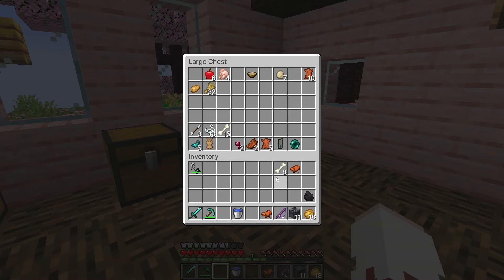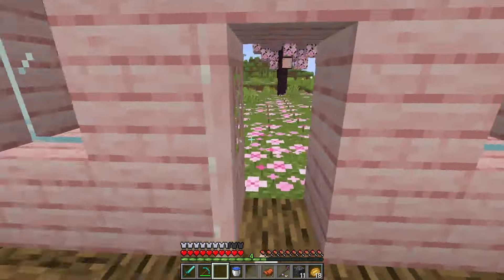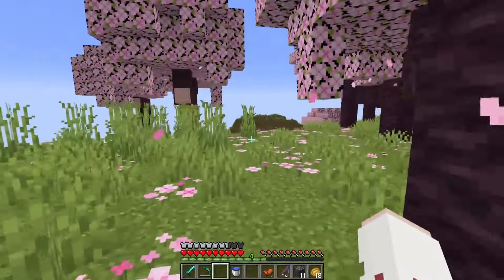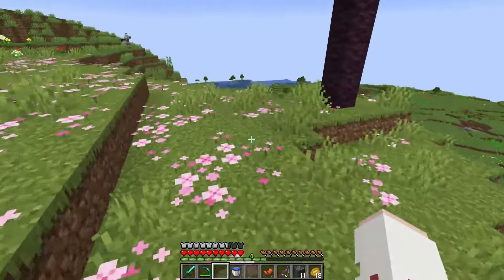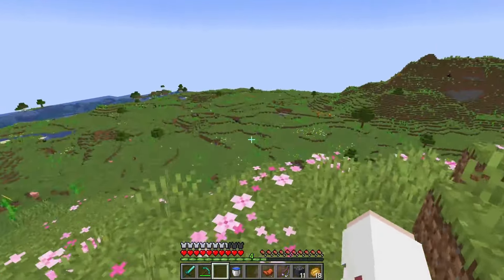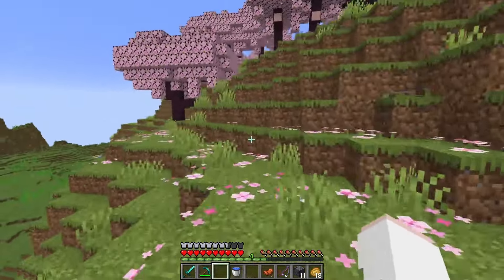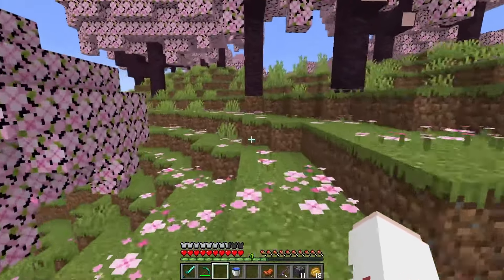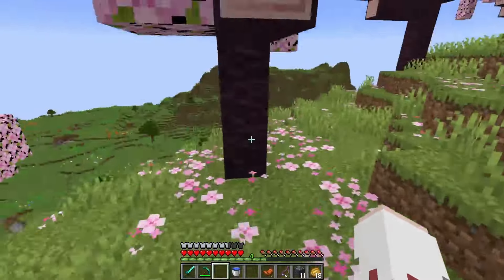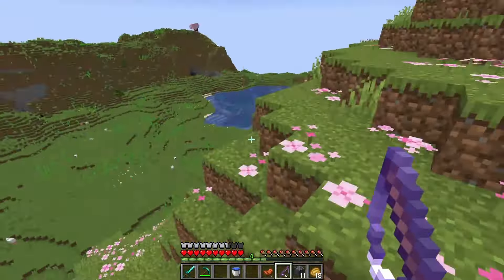We're gonna fish. We need to get a lot of raw fish for the cats — we need fish for the cats because every time we see a new one we're gonna tame it. So I need a lot, like at least a stack and a half maybe, because some of those little cats are greedy.